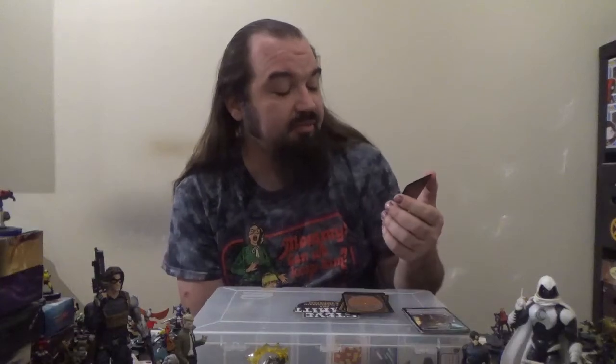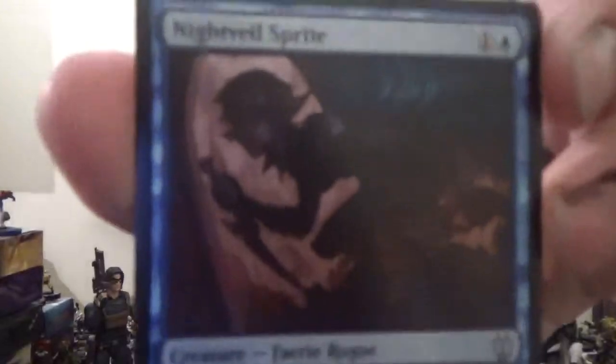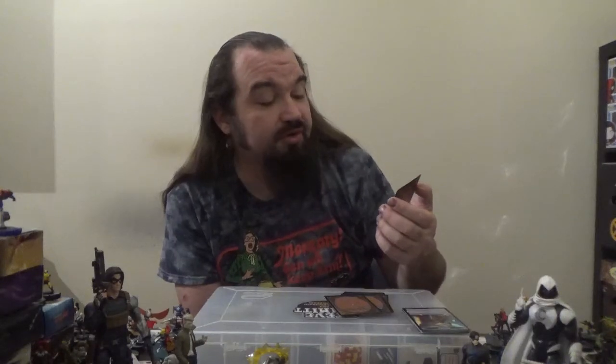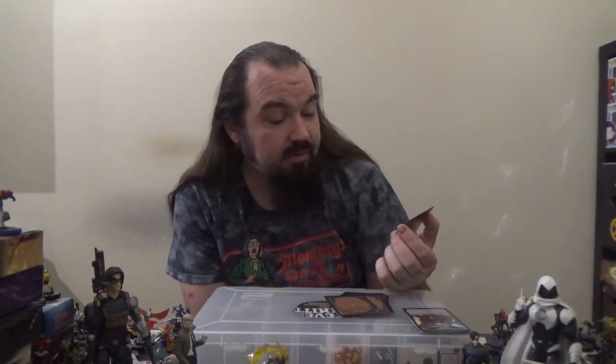Next up we've got Nightveil Sprite — a 1/2 Faerie Rogue with flying for one colorless and one blue. Whenever the Nightveil Sprite attacks, surveil one: look at the top card of your library and you may put that card into your graveyard. Next up we have Open Into Wonder — a sorcery for X colorless and two blue. X target creatures can't be blocked this turn, and those creatures gain 'whenever this creature deals combat damage to a player, draw a card' until end of turn.